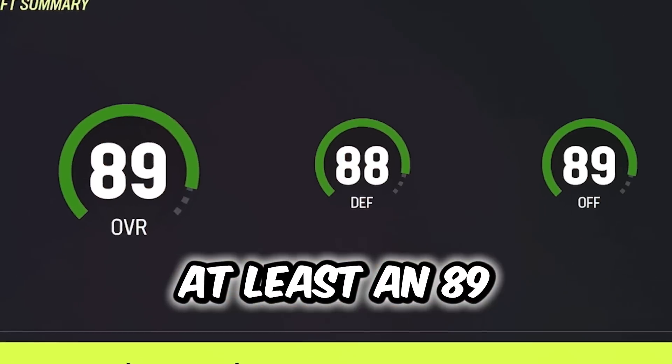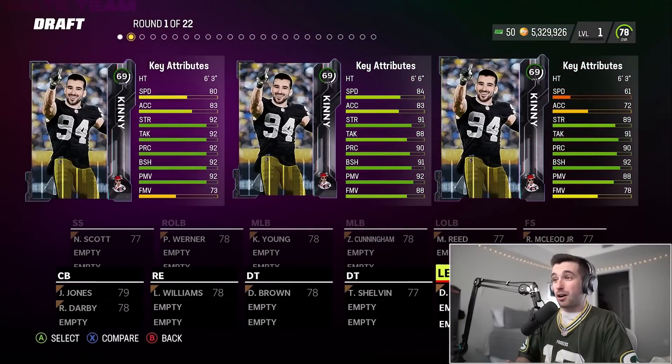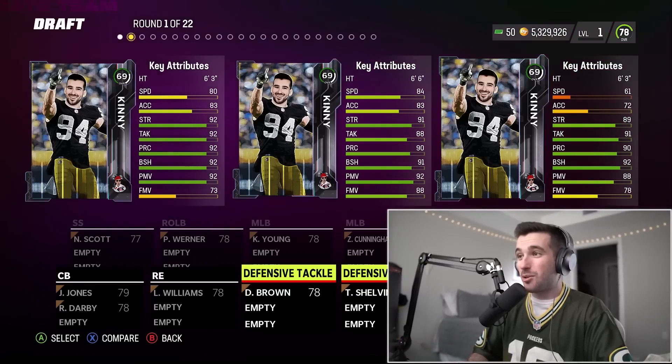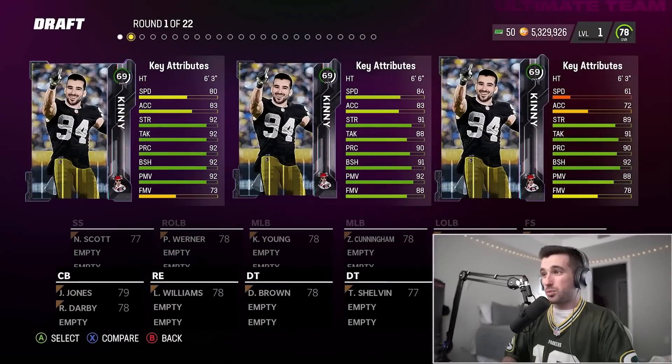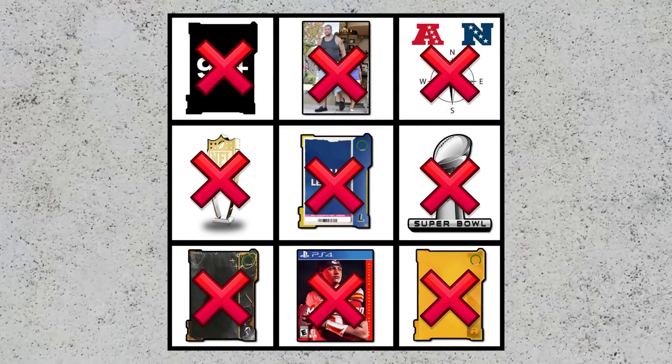I've got three attempts to draft at least an 89 overall in MUD drafts, but we can only see the stats. Of our first three cards in round one, we've got a left end and two defensive tackles — we have no idea what their overall rating is. If I'm able to complete a bingo in this challenge, I'll get to take off this disgusting Aaron Rogers jersey. It literally looks like puke and vomit — this was the punishment for my AI builds my team video.